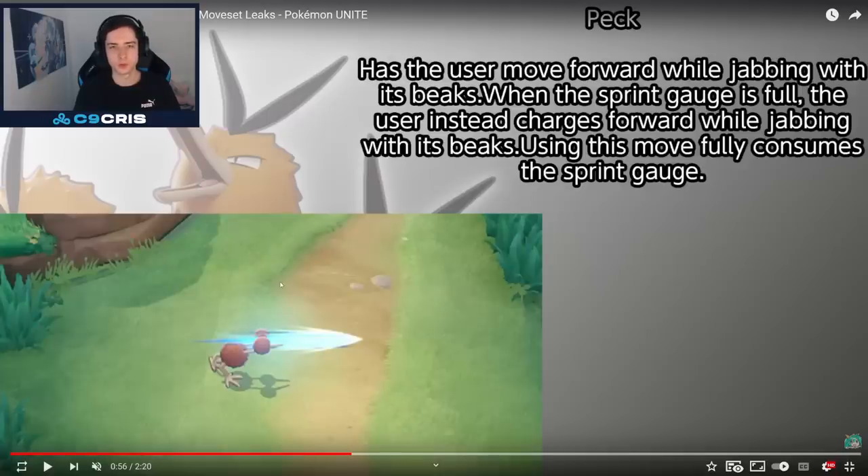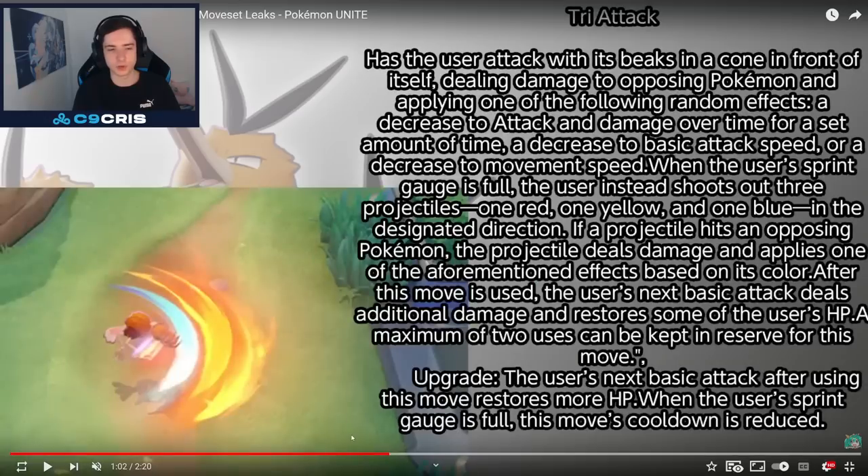Next up we have Peck for Doduo. Has the user move forward by jabbing with its beaks. When the sprint gauge is full, the user instead charges forward while jabbing with its beaks. Using this move fully consumes the sprint gauge. So it's something where you have to be very clever with your passive.